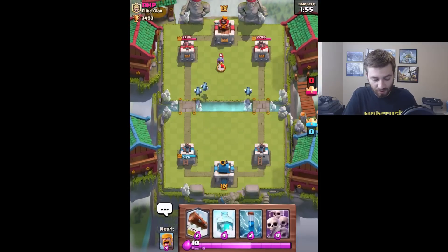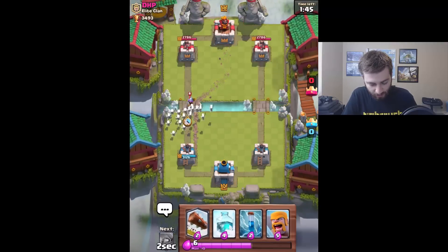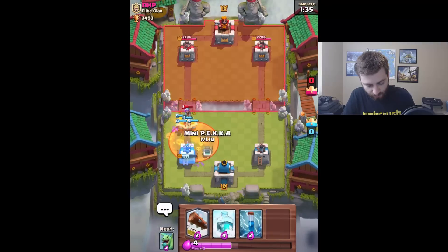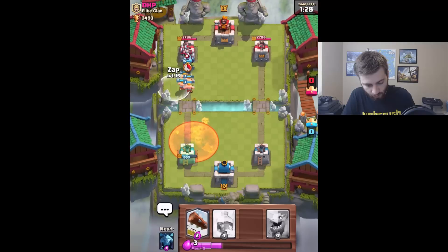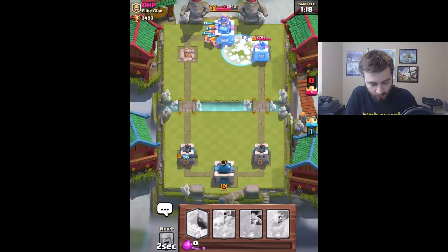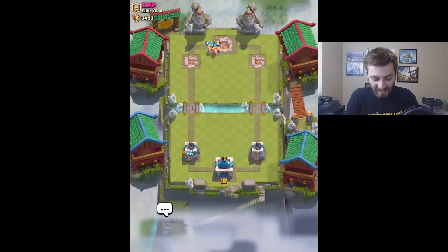Should we be dirty and drop the skeleton army? I'm pretty sure this guy has zap though. We'll just wait, there's no reason to drop anything right now. There we go - skeleton army! He zapped them, dirty dog. We'll do mini P.E.K.K.A. with this push - that's probably gonna kill the minions. We'll just freeze the tower, hopefully these barbarians take it out. Let's go! Is this gonna be a super magical chest? It will be.